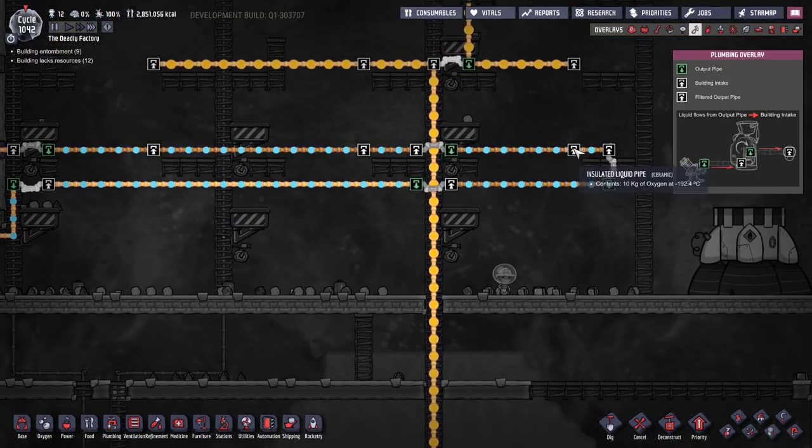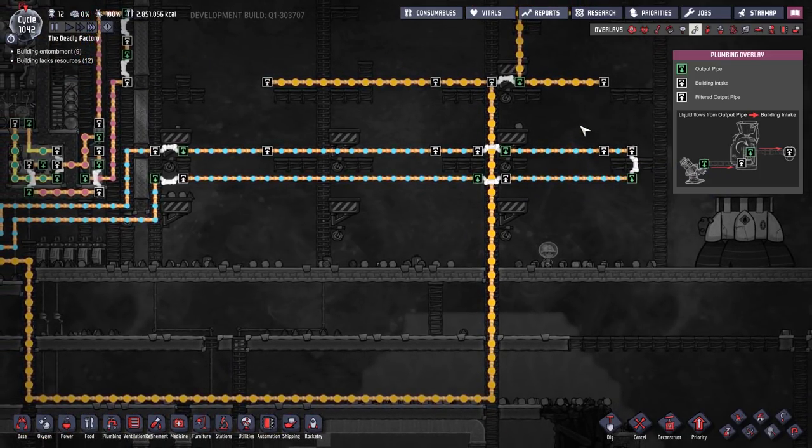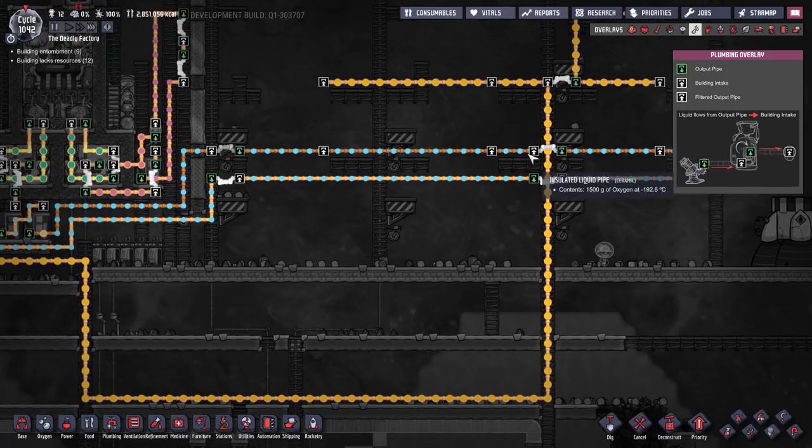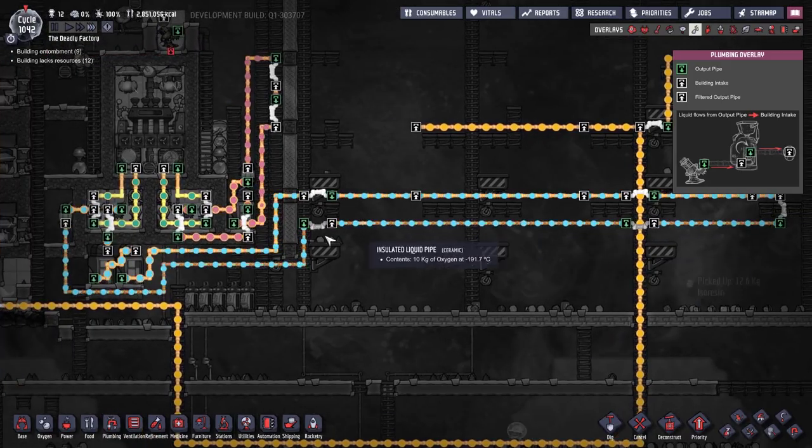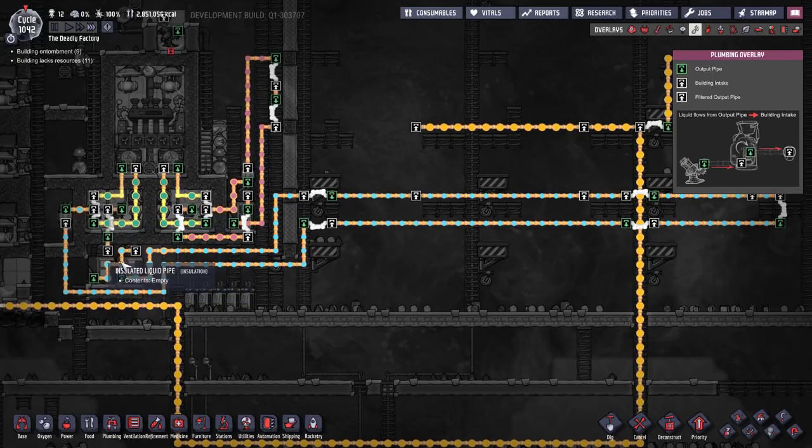If you just ran the pipes out and stopped at the last oxidizer tank, the liquid oxygen would sit in the pipe, slowly exchange heat with the pipe, warm up, turn back into gas, and crack the pipes. When a pipe cracks, liquid oxygen escapes — each bubble is 10 kilos of oxygen. By simply rotating it around and back into the tank, it gets re-chilled and spit back out. No cracks, no lost liquid oxygen, no repairs needed.